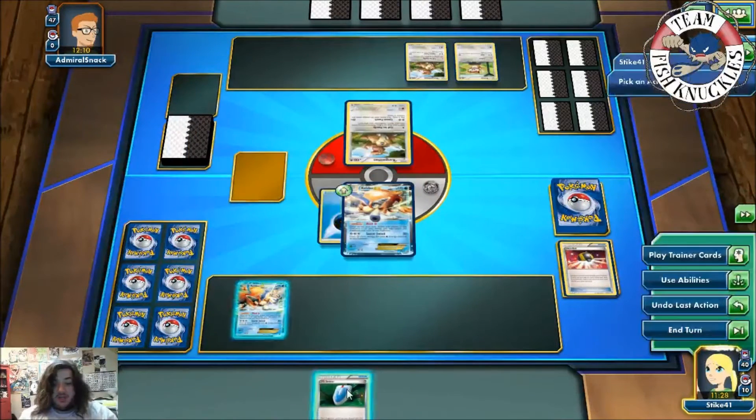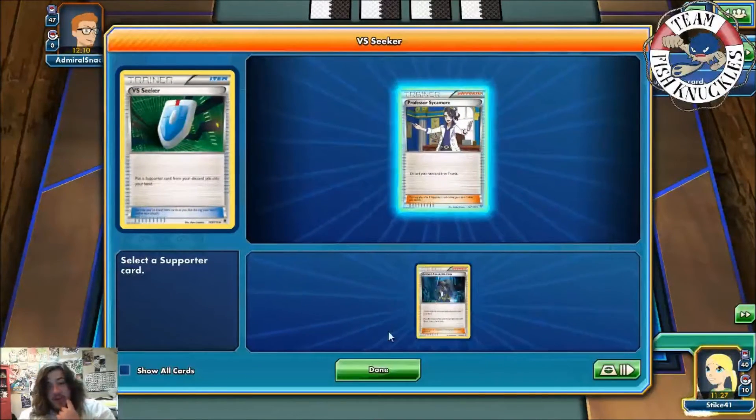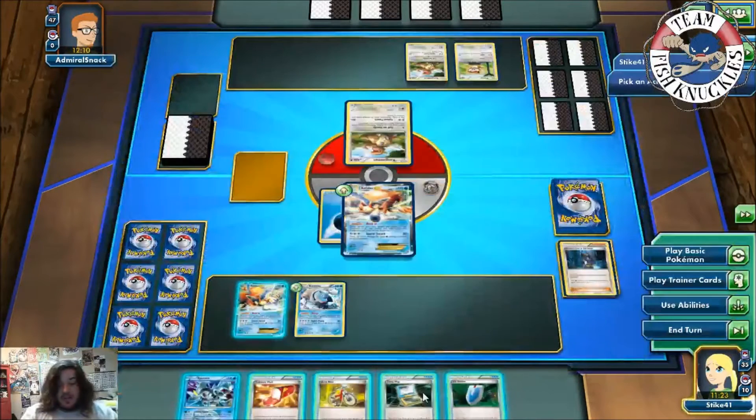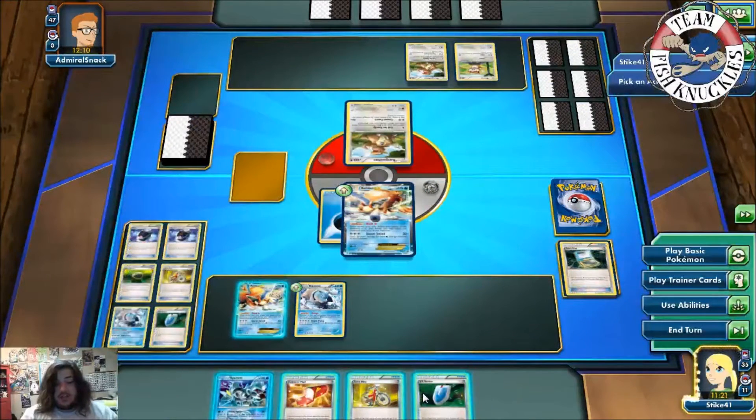We'll attach a Water Energy, we'll Reverse Seeker, and we'll get a turn one Archie's Ace in the Hole. There we go. So there's our Blastoise coming out to play. I'll put the Town Map down and just end my turn.